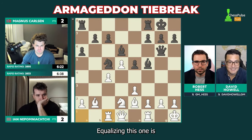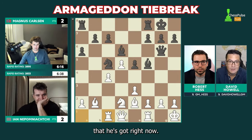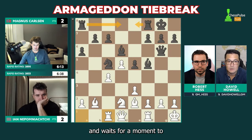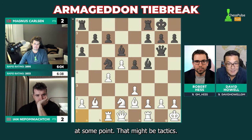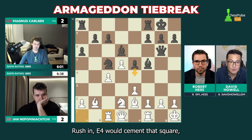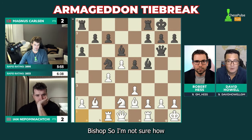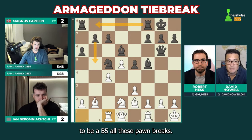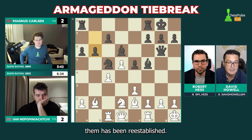Equalizing is the first step for Jan, but he can't be too happy with the position. I wouldn't be surprised if Magnus centralizes his rooks and waits for a moment to open up the position on his terms. You could land a knight onto d3, there might be tactics — e4 would cement that square but then it opens up the white dark-squared bishop. With a draw being sufficient, maybe Magnus will try to force the issue. But finally Magnus is starting to spend a bit of time, and the minute difference between them has been reestablished.